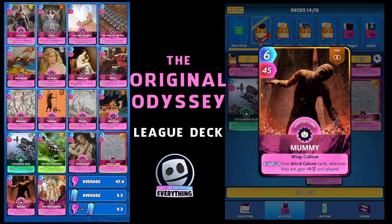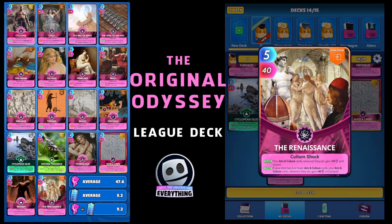Another fairly difficult card to get works really well — it's an ultra fusion, so try and make it if you can. It is the Renaissance. On the draw, your arts and culture cards wherever they are gain plus 10 until played. Also on the draw, if your deck has six or fewer arts and cultures — well, we don't, we've got 14 — your arts and culture cards wherever they are gain an additional 18 until played.